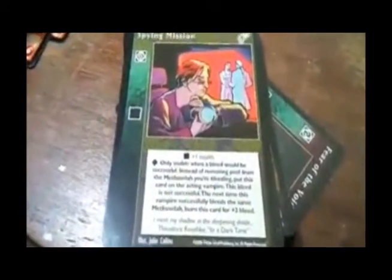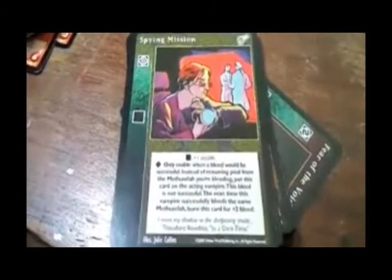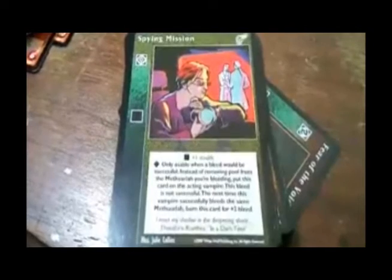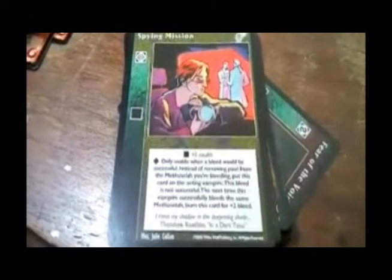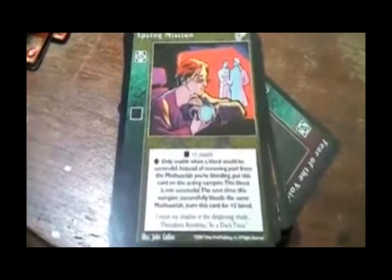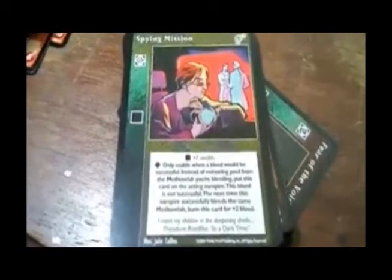Spying Mission — plus one stealth. Advanced version only usable when a bleed would be successful. Instead of removing pool from the Methuselah you're bleeding, put this card on the acting vampire — the bleed is not successful. Next time this vampire successfully bleeds the same Methuselah, burn that card for plus two blood.